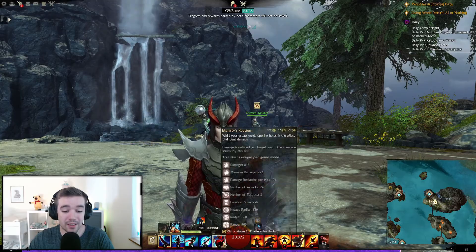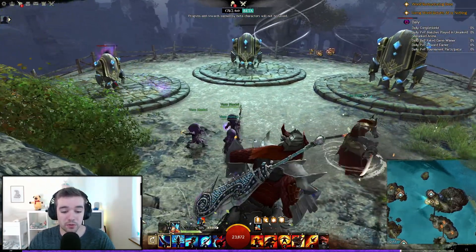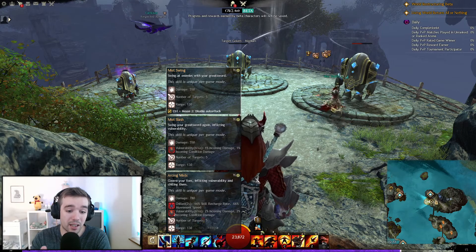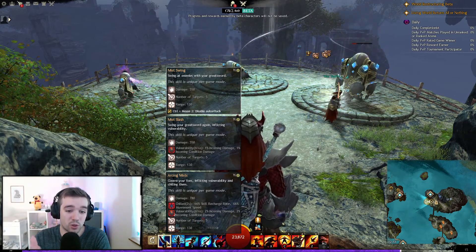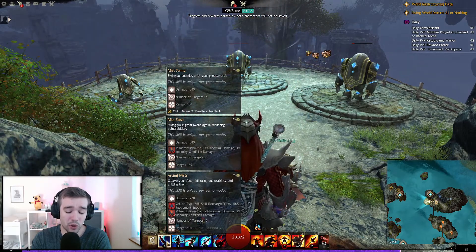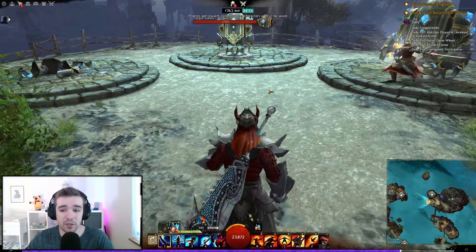Let's go through the standard weapon spells you can use with the two-handed sword. The first set is called Mist Swing, Mist Slash, and Arcing Mist — the number one auto-attack chain. First it swings and deals damage, then swings again and inflicts vulnerability, and finally cleaves your foes, inflicting vulnerability and chilling them.